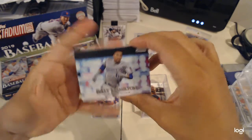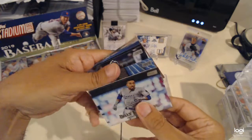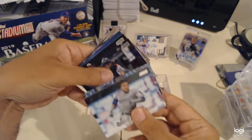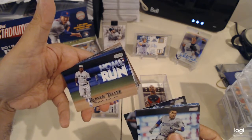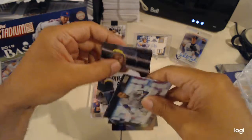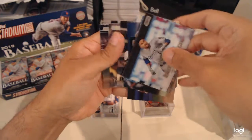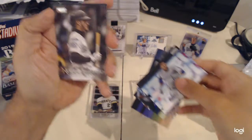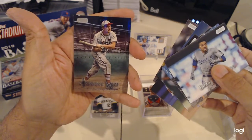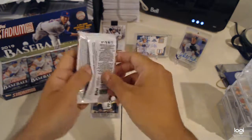Billy Hamilton, Austin Pedroia, Williams Astudillo, Robel Torres, Robel Torres rookie, Odubel Herrera, Roberto Clemente Black — pretty good name. Nolan Arenado and Johnny Mize. Still looking for our first auto.